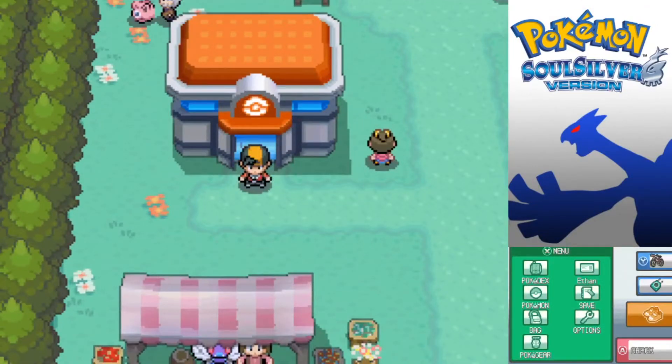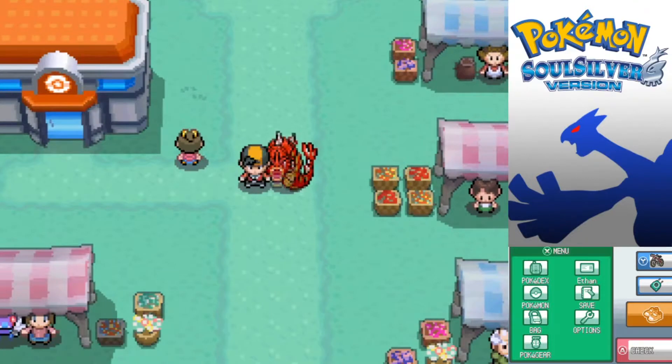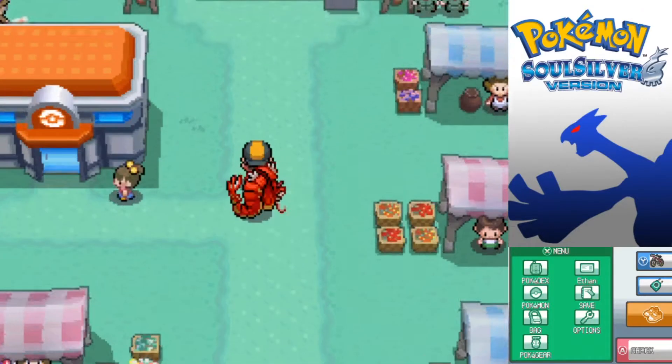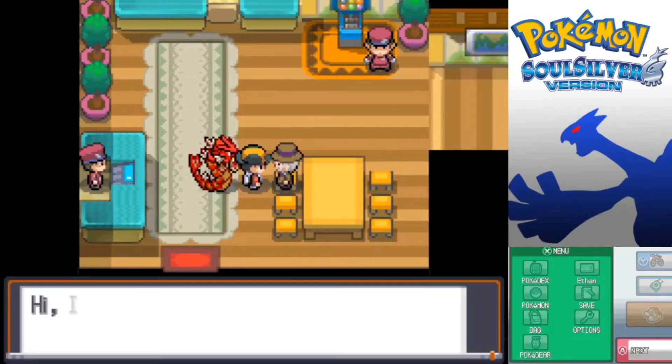Hello everybody, my name is Rolak, and welcome back to Pokemon Soul Silver. In the last episode, we caught a bunch of different legendaries, all fairly simple in their own ways. Well, Hoho was kind of a pain to catch, but the others were not all that bad. In today's episode, we are going to be doing a bit of exploring, not particularly catching anything. However, we are going to be taking a look at what's new in the Safari Zone.